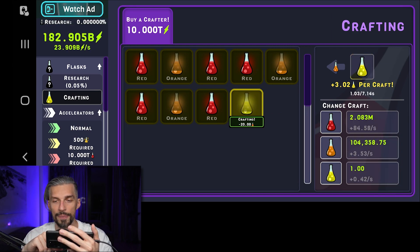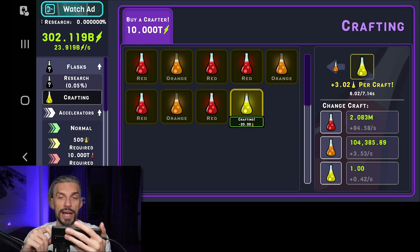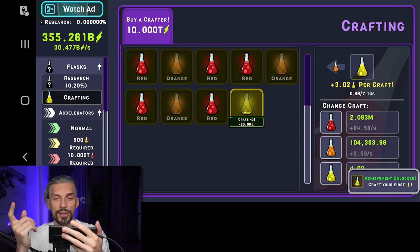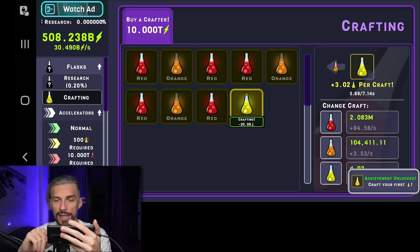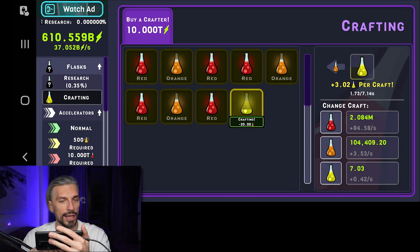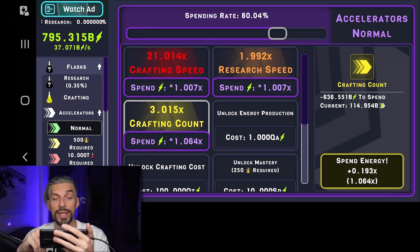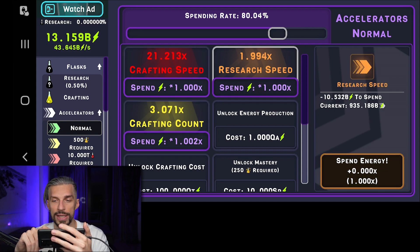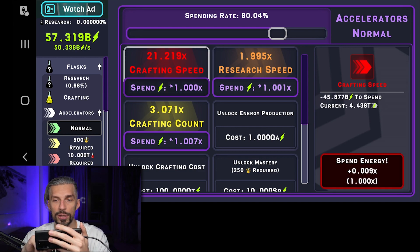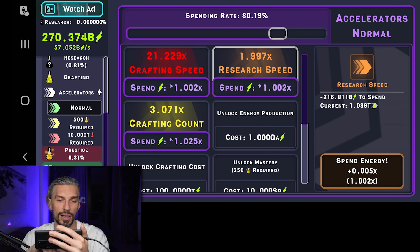Yellow flask — let's go! It consumes orange flasks and crafts yellow flasks that generate orange flasks. And in order to unlock the next level of accelerators we need yellow flasks. Let's do some upgrades — spend all the energy. You can also put multipliers on how much you want to spend per click so you won't accidentally spend everything.